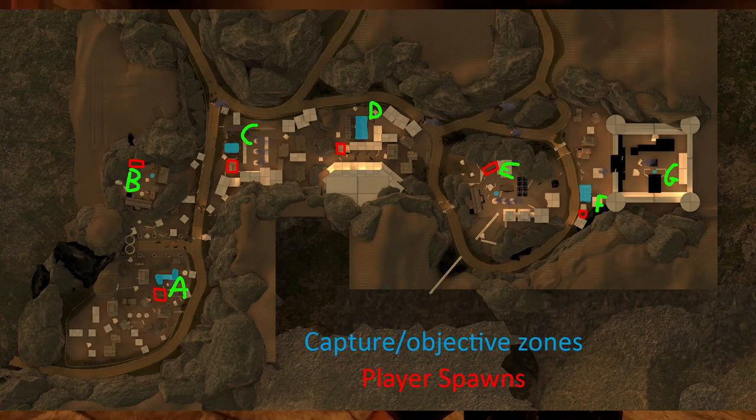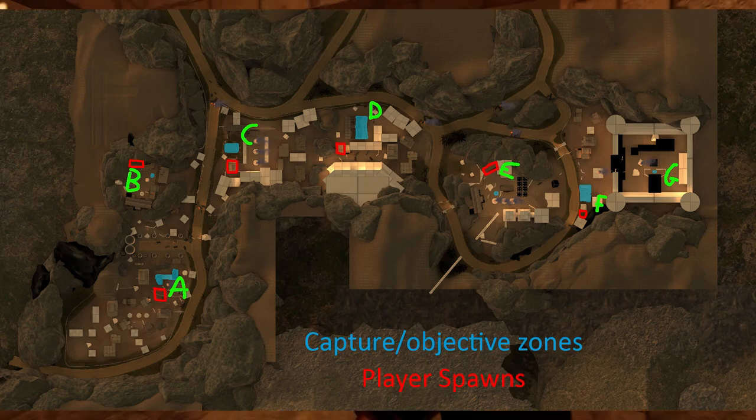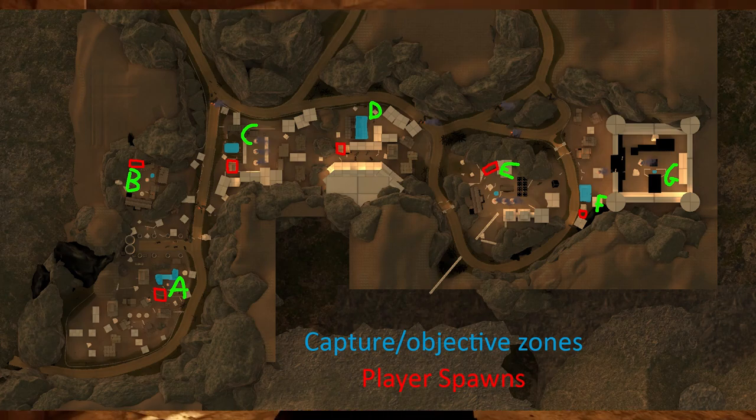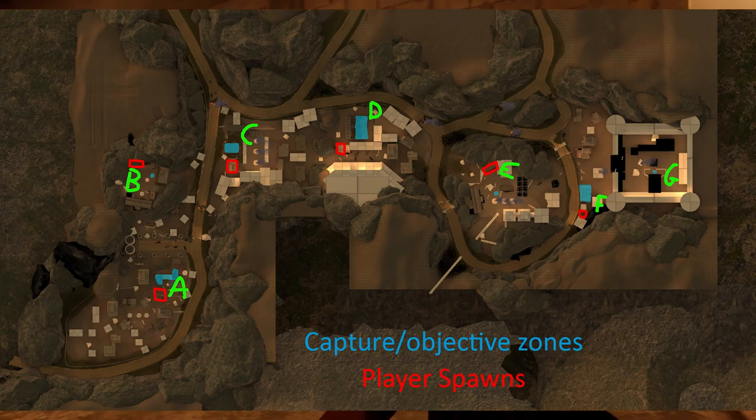Spawns have been placed slightly behind each objective to avoid players being directly spawned on top of retreating enemies, but also to give players a chance to regroup, run back, and change their loadouts in safety if they wish to do so.